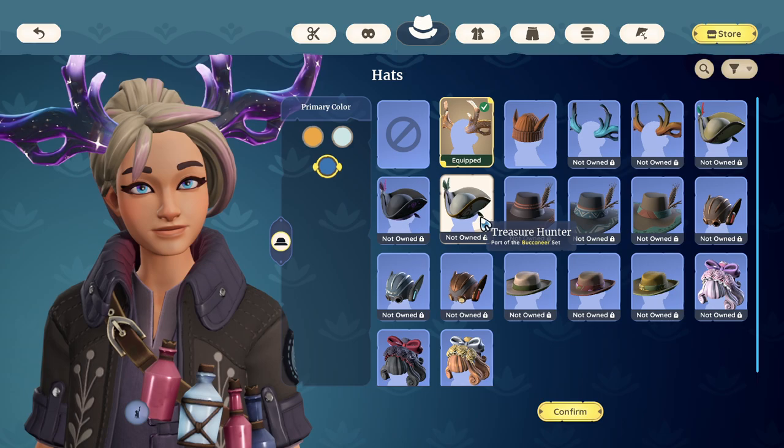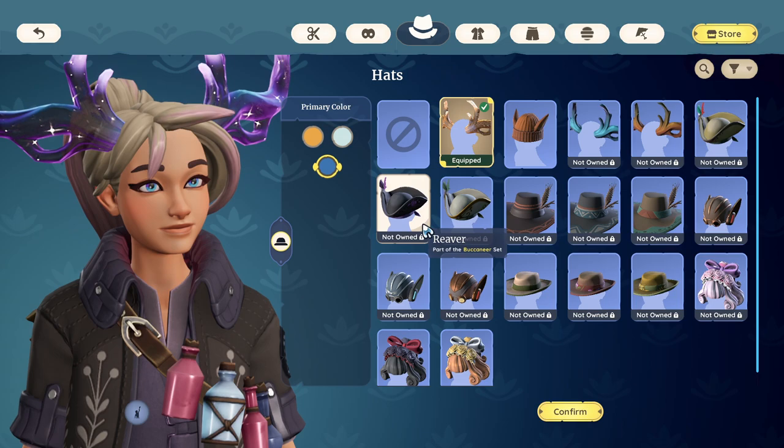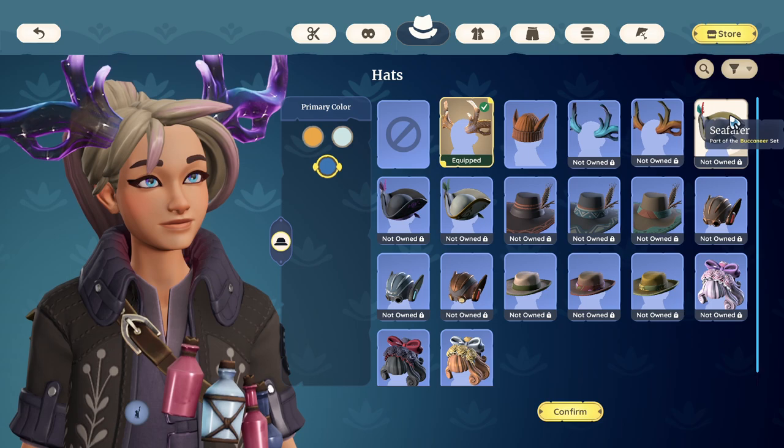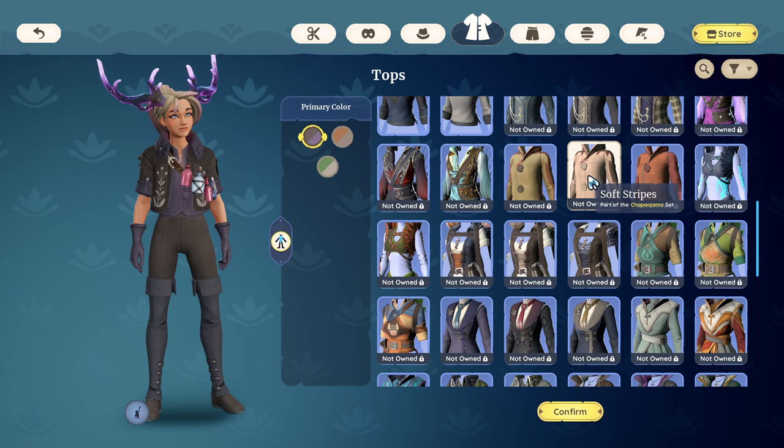Now I can mix and match them — in fact, my outfit is three of those outfits mixed into one. The way you can check what you have: currently there isn't a system to try things on, which in my opinion really needs to be updated. But you can see here these are all cash shop items, and they'll tell you what set they're from and what the color palette is. Unfortunately, you can't try them on yet, but it can at least help you make a more informed purchase decision.